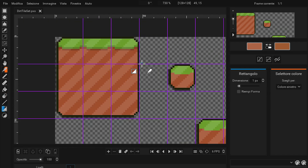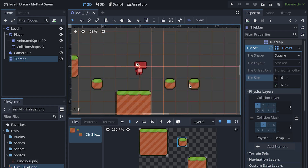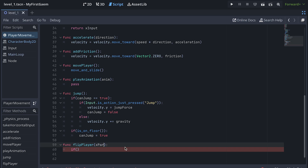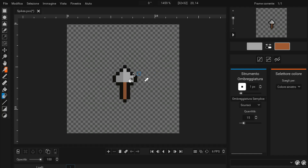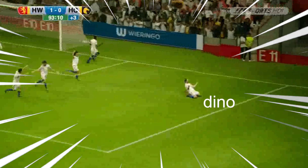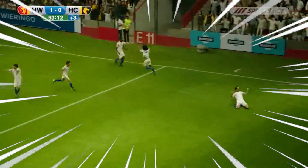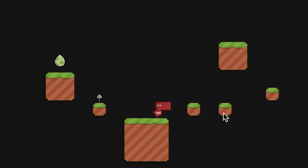But after redoing and remaking them multiple times, now they're fitting pretty well. So after this, I built up the first level using the tile map node. I scripted some basic player movement using the Character Body 2D and added a temporary background. After that, we need an egg to chase and at least one trap to make the player react. So this is the egg and this is the trap, which is a spear.